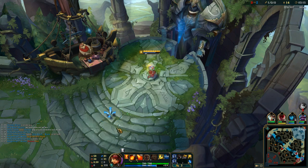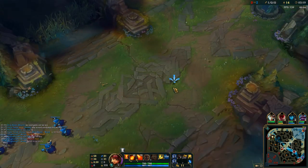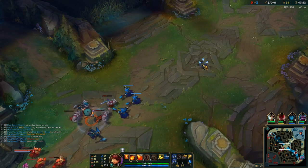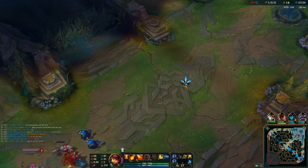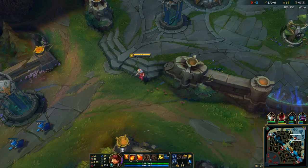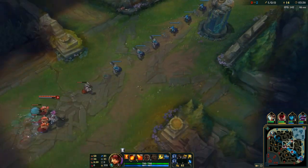As soon as I got to level 3, I went for that trade and got the kill, because I leveled my Q a second time since I didn't really need my E — she got the Q level 3 for the extra damage. To win this lane, she blew Flash, and I've still got my Flash.